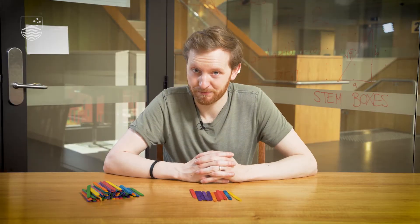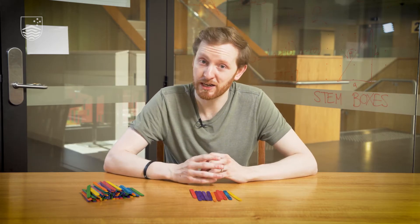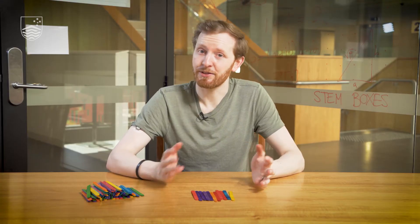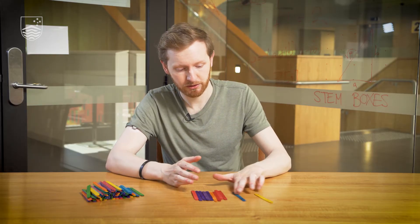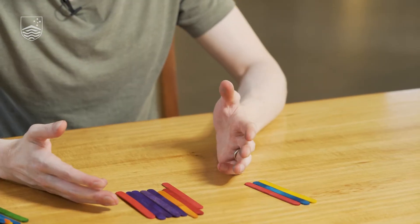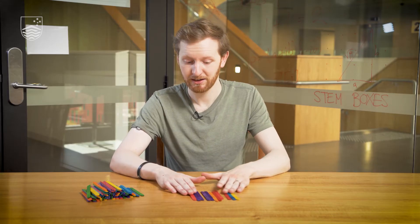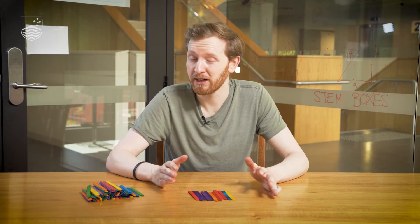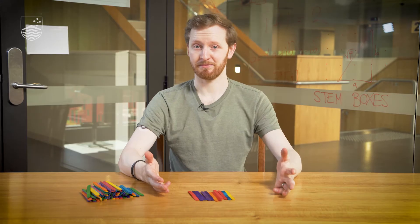How does the game work? This is a game for two players, or if you like you can play it in two teams where the team decides what the move is. On a player's turn they can take either 1, 2, or 3 sticks. Then it passes to the other player and they do the same — 1, 2, or 3 sticks. The winner is whoever can pick up the last stick. And that's it. That's the game.